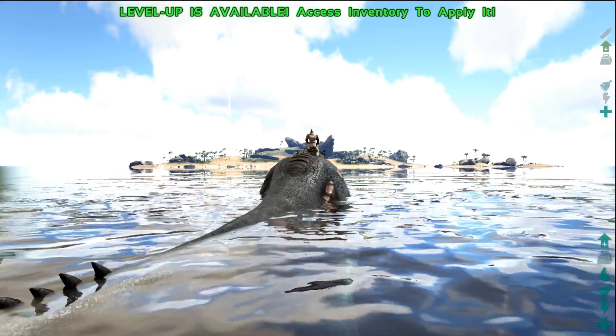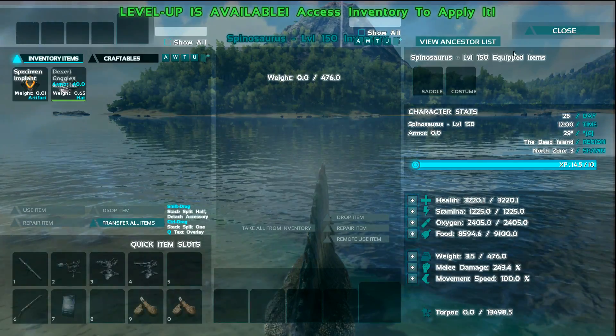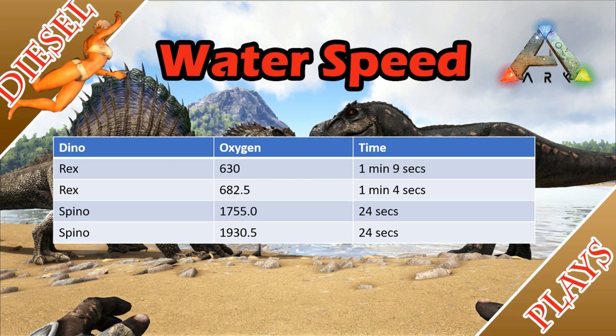The Spino has a huge advantage over the T-Rex underwater, but I noticed something really peculiar. For every stat point I pumped into the T-Rex's oxygen, it shaved off 5 seconds of its travel time. However, if I did the same for the Spino, the timing didn't change that much — most of the time it actually remained the same.